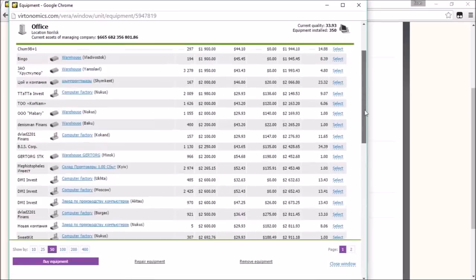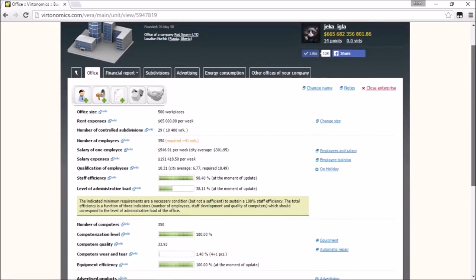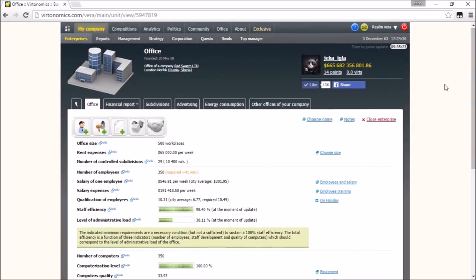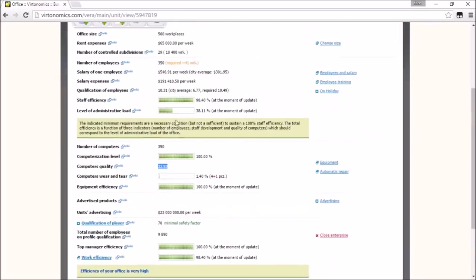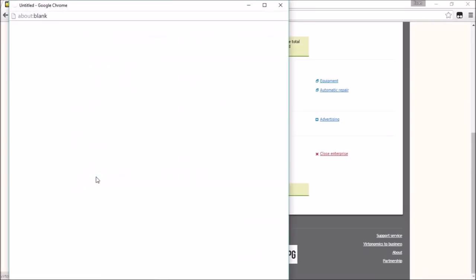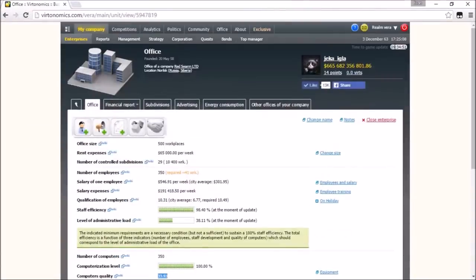From the start, I would suggest hiring 5-10 people and buying the same number of computers. I would suggest going with equipment quality of one if you can find it. I'm playing on the realm called Sarah - you'll probably start on something different, but this realm and the Vera realm have more players so they can be more fun. They are full of Russians though. If you just want to play by yourself that's okay - just rent the office, hire 10 people, buy 10 computers with quality one. Click the link button here and you'll see the projection for the next day. The game is turn-based - 24 hours equals one turn.